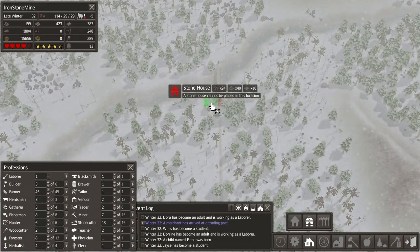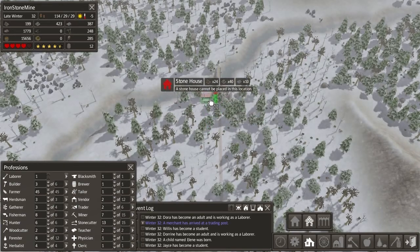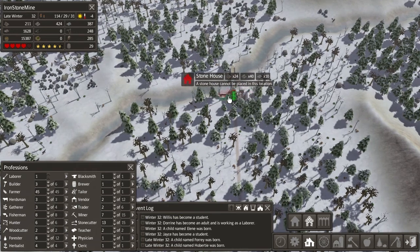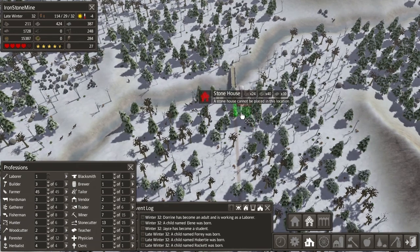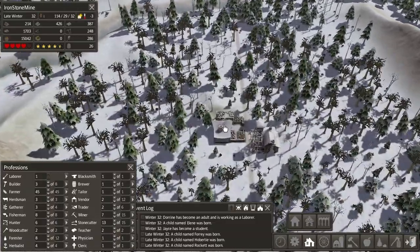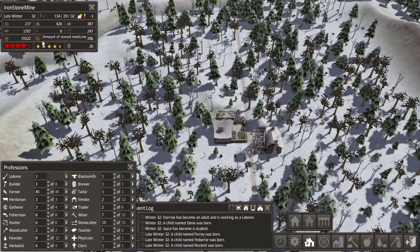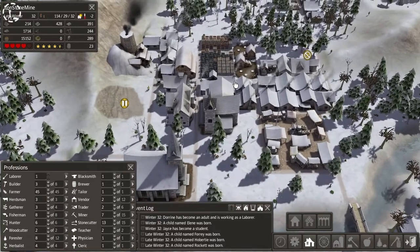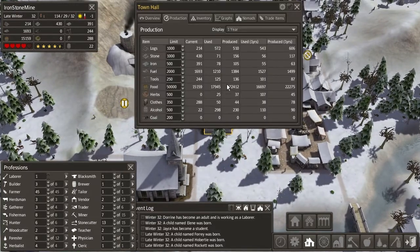You know what I probably should do is build a house somewhere up here, because whoever works here will have to walk a long way. Let's build it right next to it. And I might build a gatherer up here. What did I build here? Another herbalist. We are not doing good on herbs at all. I might need more herbalists here. I mentioned that in the beginning when we built our first herbalist. But there's no herbs here, are there? Nope, no herbs.